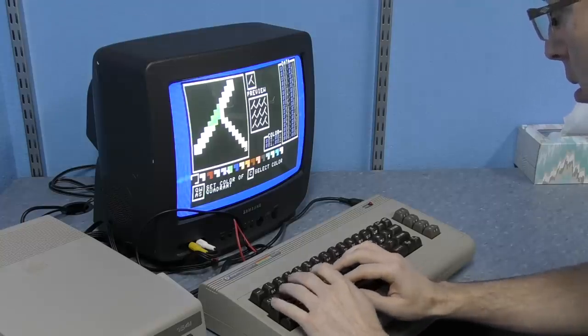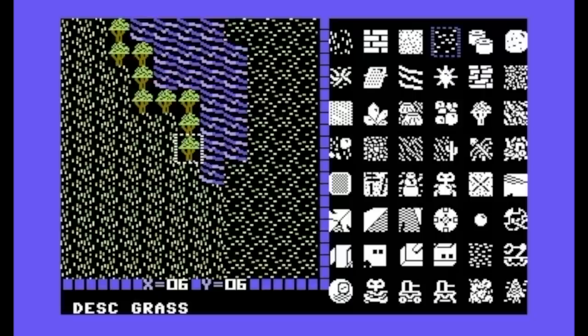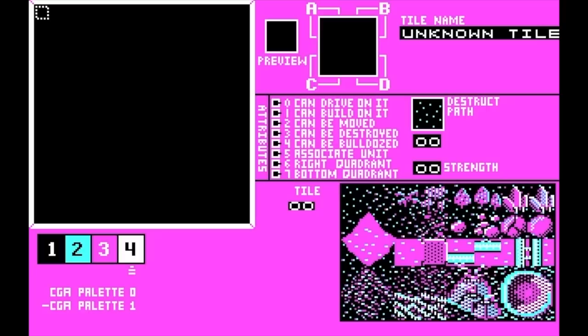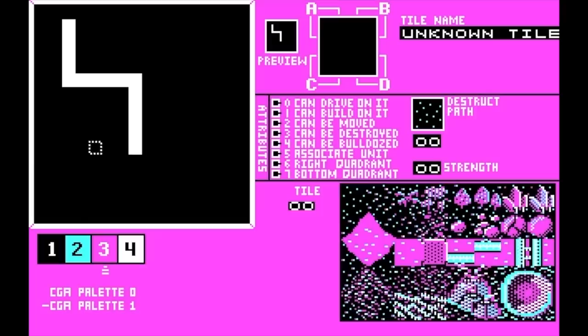When I wrote the C64 version I first had to develop some tools — a tile editor and later a map editor — before I could really start working on the game itself. This is no different since I'm starting from scratch on a brand new platform. I decided to create the tile editor first because I have to have some tiles before I can start working on the game engine. In the CGA tile editor, you can move around and plot pixels and change colors.